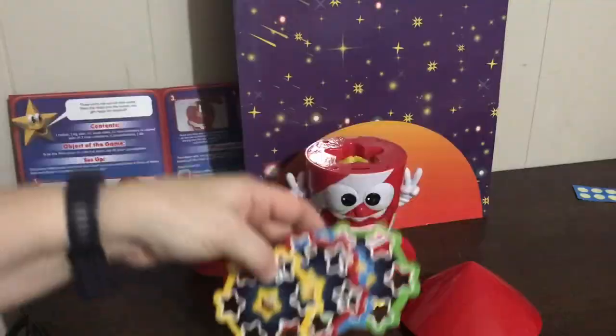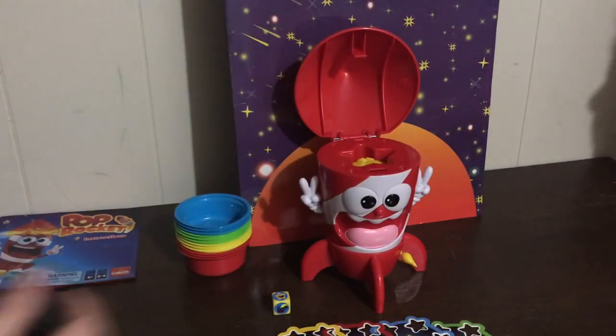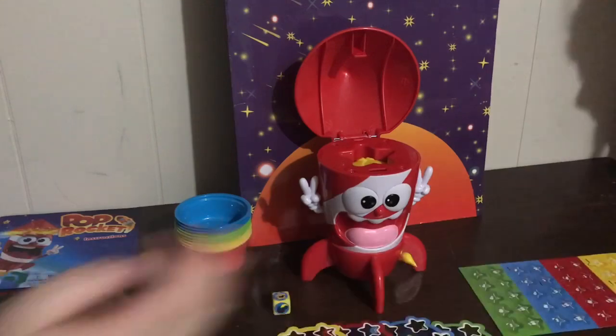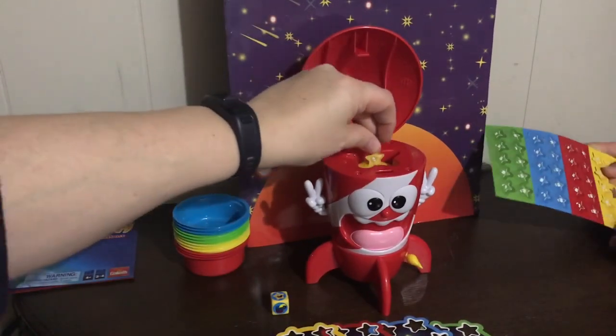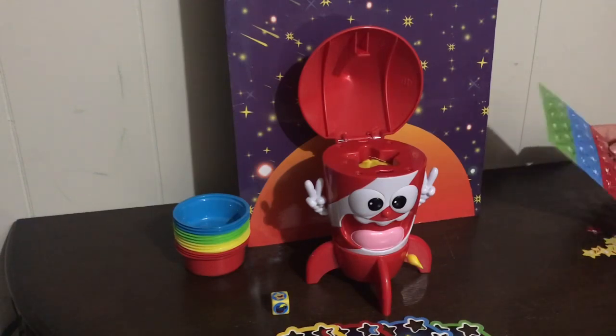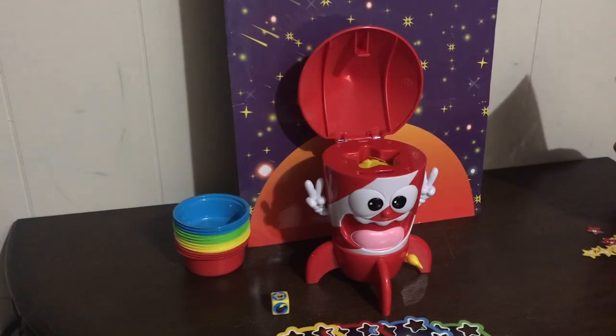These are the constellations — we have to pop out these little stars, they're made of cardboard, and then they go inside the little compartment at the top. You can also make other stars or buy something that might still work and still pop out, but they have to be light like cardboard to pop high.